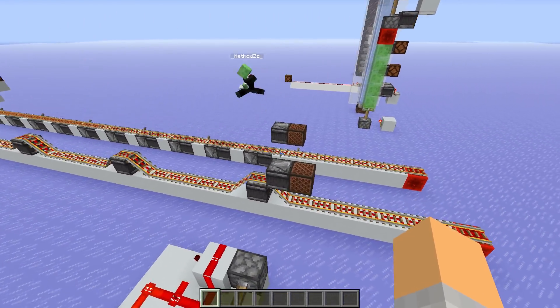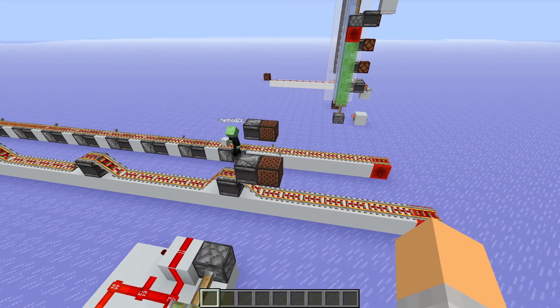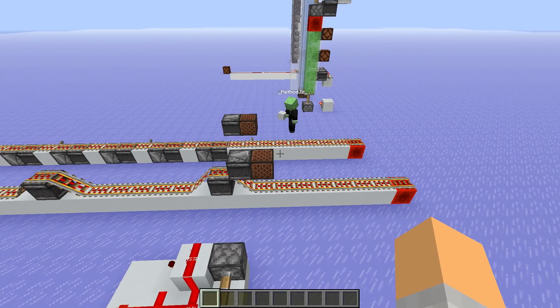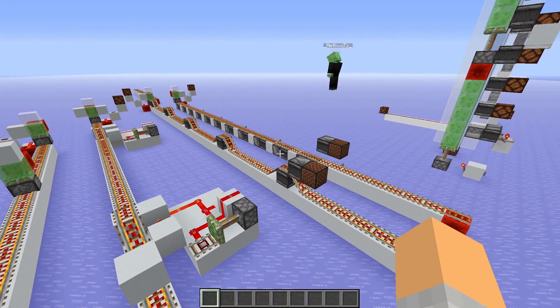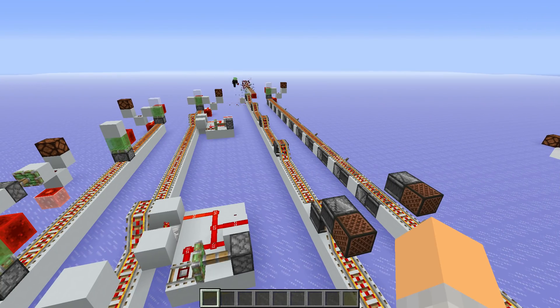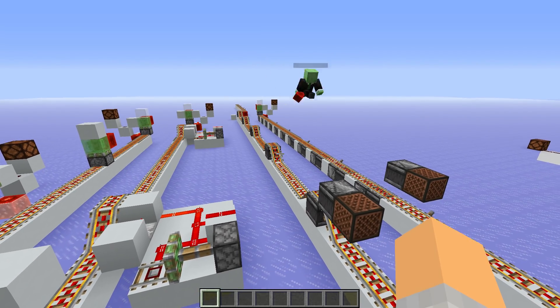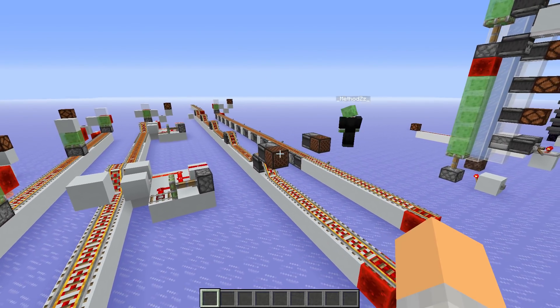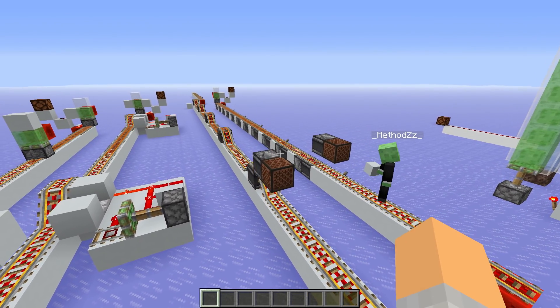We have two more ones by Two Note to name, which use pretty much observers to do the same exact thing. So if we provide a block update here, we can see our rails instantly turning on. This is an instant wire - you can see all the rails turn off in the same tick.